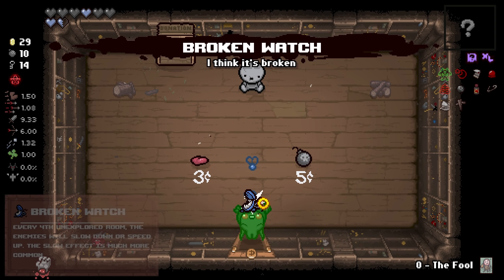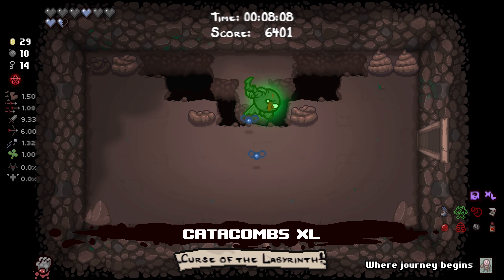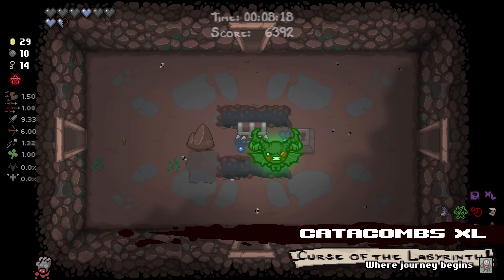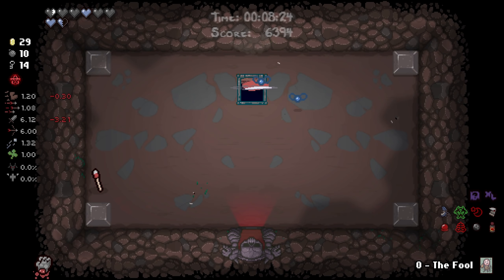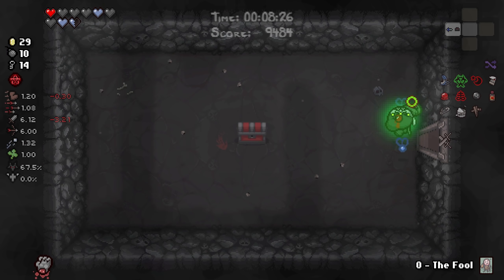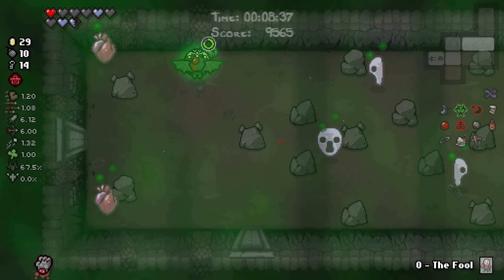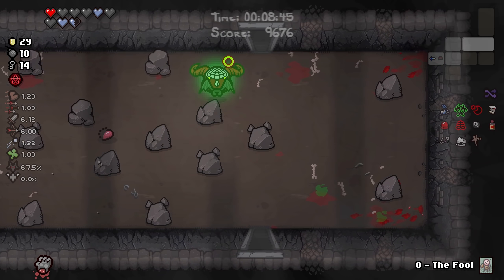We'll take Broken Watch. How are we doing on time? Eight minutes? So we've essentially cleared four floors - because this counts as two floors. We've essentially cleared four floors in probably about eight and a half minutes by the time we leave. We'll take the Eternal Heart - that'll give us one HP at the start of the next floor, so it's gonna hurt our damage and speed a little bit. But I'm not going to do a full Mob Trap room for one single red chest, especially since we have not actually gotten a Guppy item. There's no guarantee that we're gonna be getting Guppy on this run.